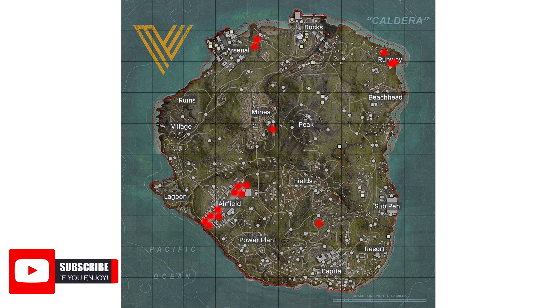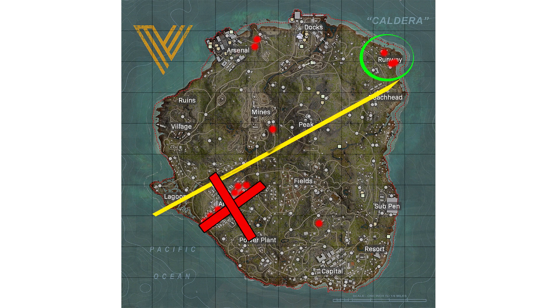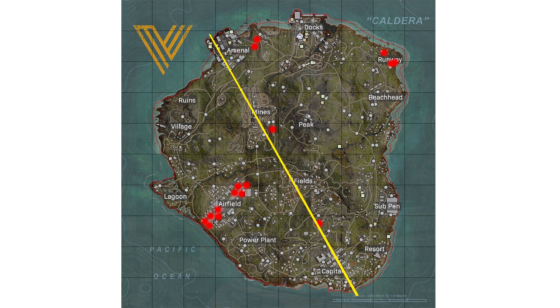First things first, here is a map of all of the spawn points for planes on Caldera. When you're first learning to fly, I would highly recommend not going for one of the hot drop planes. If your spawn point into the map is a pathway from Lagoon to Beachhead, I would recommend getting a plane at Runway. If you're coming from Capital up to Arsenal, get a plane at either Arsenal or Runway, so you can learn how to fly without heavy contest.